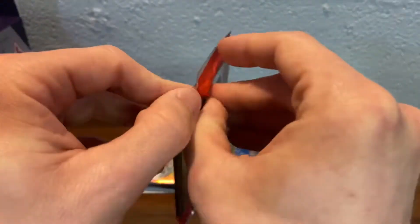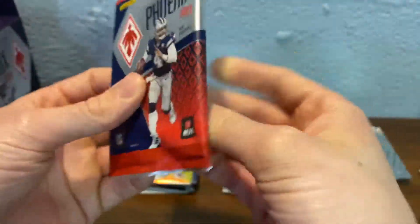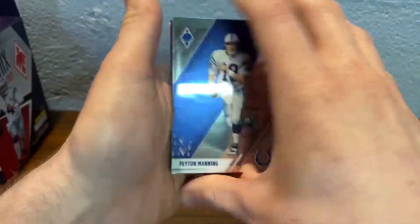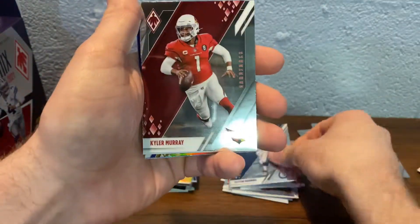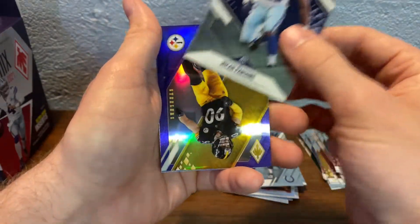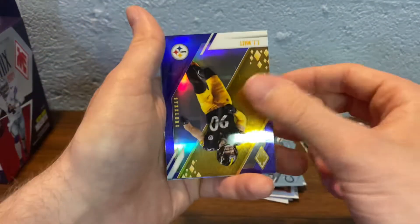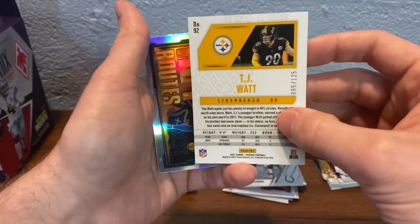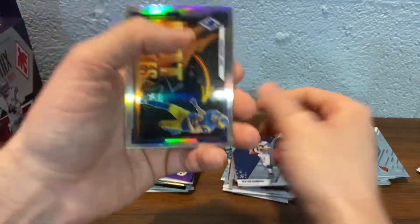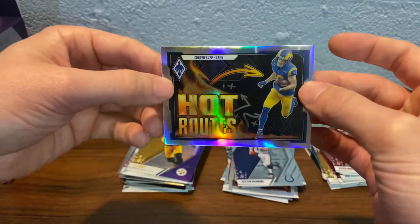Next pack. Peyton Manning — going to go on my PC. Kyler. Micah Parsons rookie. TJ Watt numbered out of 125. And a Hot Routes Cooper Kupp.